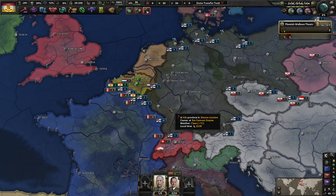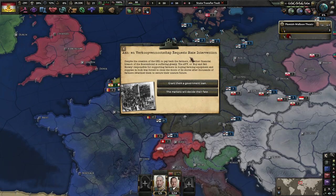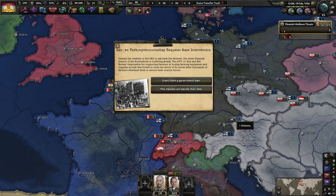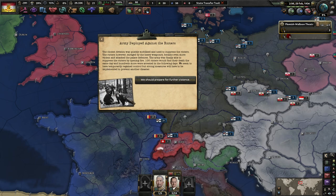Let's send in the military. We'll do a quick save just to make sure we're not having any issues. The AVV, or Buy and Sell Society responsible for supporting farmers and buying equipment in bulk, has closed its doors after a thousand farmers swarmed them. We gave them a bailout. We're at negative 400 political power, but that's okay. The army was mobilized and used to suppress the rioters. The rioters, enraged by heavy weaponry, became even more violent and attacked the palace defenses. The army finally suppressed the rioters by opening fire — 106 rioters found their death, and hundreds more were arrested in the following days.